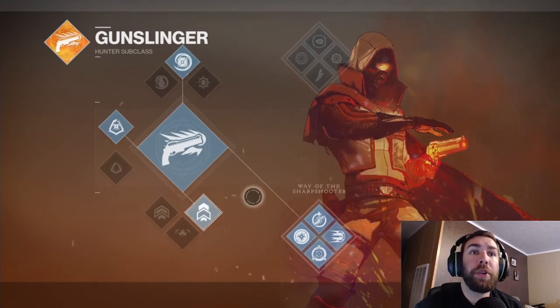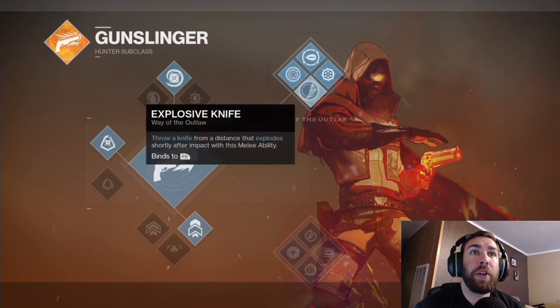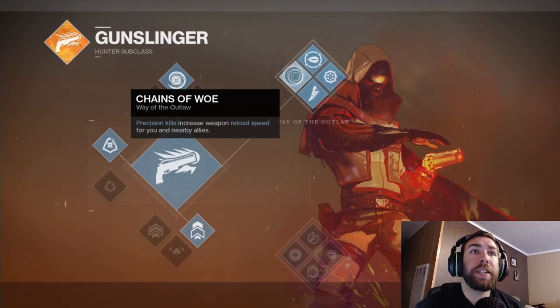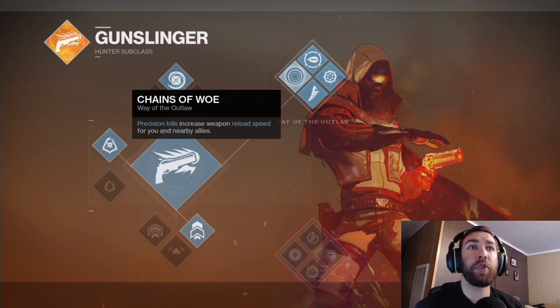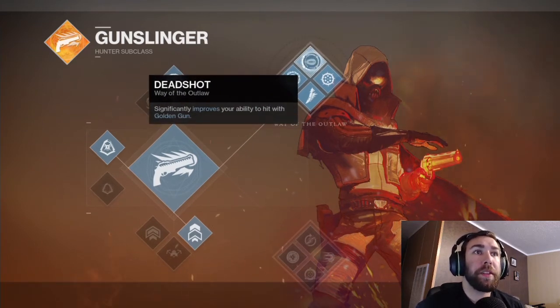Moving on, you've got two different choices: the Way of the Sharpshooter and the Way of the Outlaw. In the Way of the Outlaw tree, you have Explosive Knife — your throwing knife explodes shortly after impact. On the second tier you have Chains of Woe: precision kills increase weapon reload speed for you and nearby allies dramatically — a very good perk. Deadshot significantly improves your accuracy with the Golden Gun.